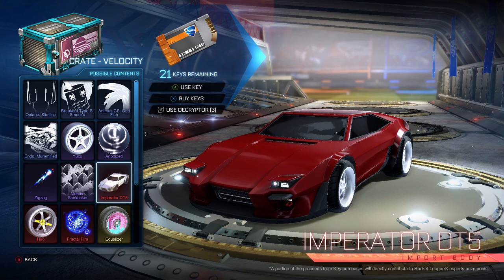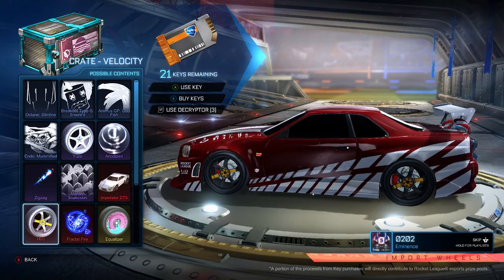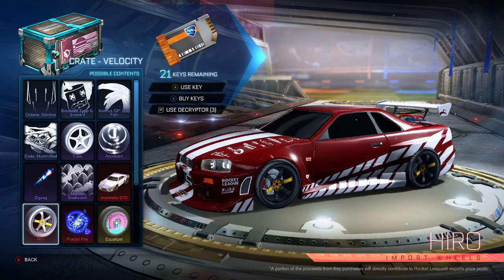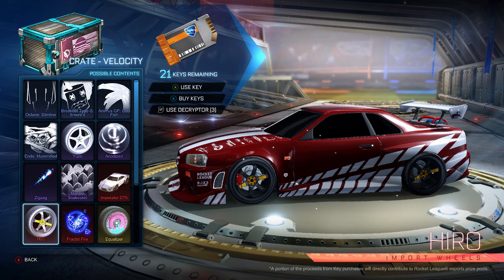Next thing we've got is the Hero wheels. At the import level, I would have expected these to be a little bit more flashy, but I'm also becoming a big fan of just nice, clean, neat wheels. What I'll be interested to see is what ends up becoming colored on these — there's a yellow or almost orange little splash right there in the middle. I'll be curious to see if that's what changes or if the rest of the wheel changes. People like to keep their wheels matching their cars, and I know I do. They're a very clean, neat wheel.